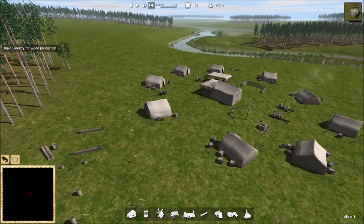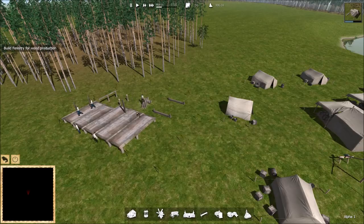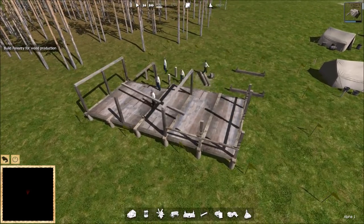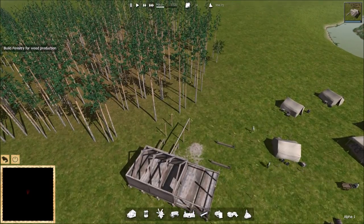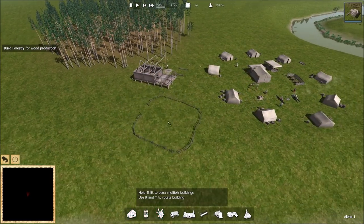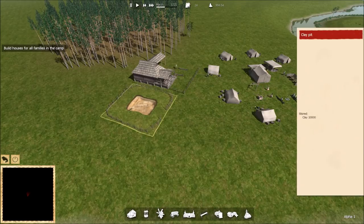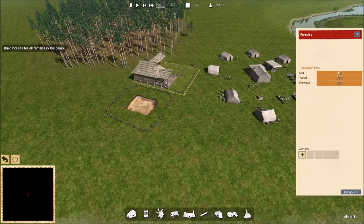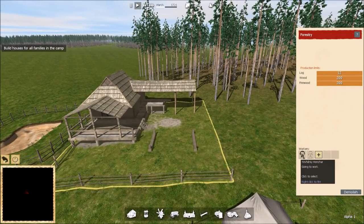You can actually see the proper buildings getting created. Slowly it'll get put together, and we'll get some folks hired to work in the forestry hut — we'll actually see them go out, chop trees, haul them back, and take them to the stockpile. This is nearly done. Let's go ahead and put in our clay pit as well, because we're going to need it for houses. Clay pit is down — nothing much to do since we just have to dig, so clay is ready. Now in the forester hut, let's hire some workers.